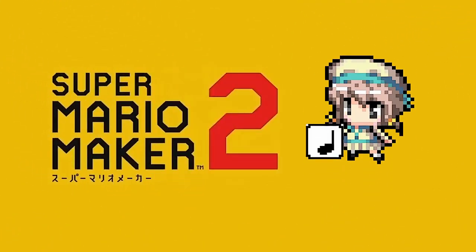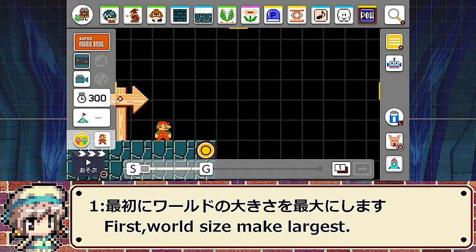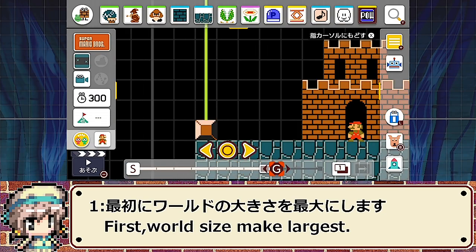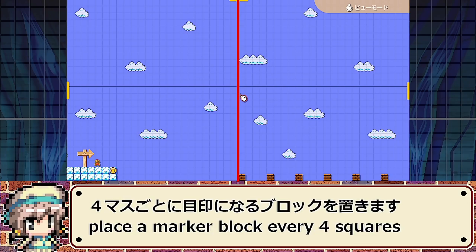Super Mario Maker 2の音符ブロックを使って演奏を作りましょう！最初にワールドの大きさを最大にします。中央の太い縦線から4マスごとに目印になるブロックを置きます。